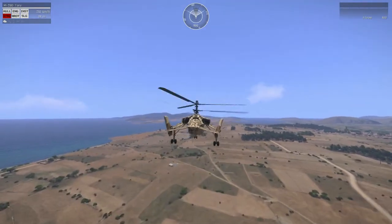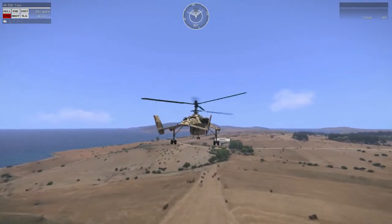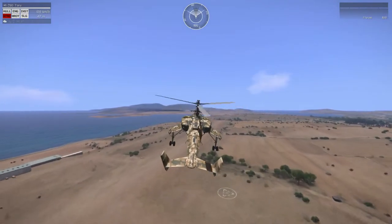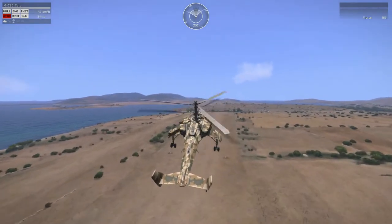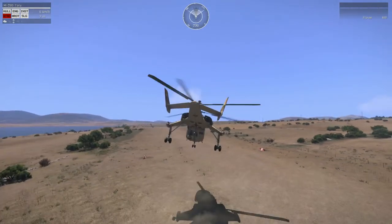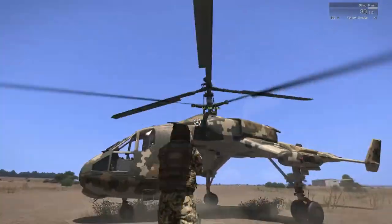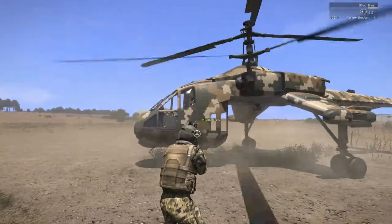When you get lower, turn on your auto hover and then land carefully before you start to spin too much again. Land it, take out your multi-gun — bang bang bang, fixed. Fix your rotors, get back in, and away you go again.